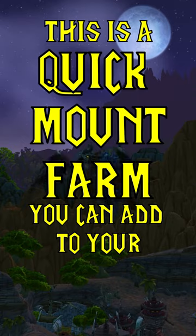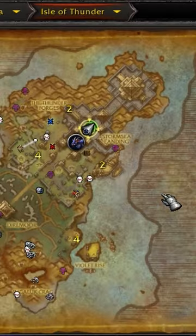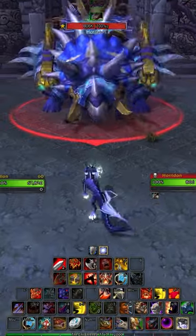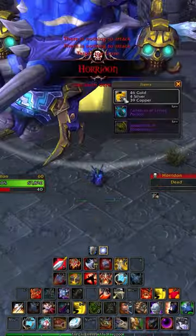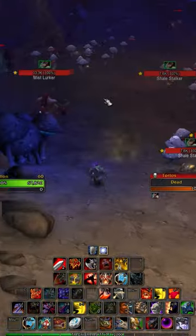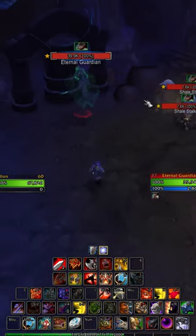This is a quick mount farm you can add to your weekly WoW runs. Throne of Thunder, located on the Isle of Thunder in Pandaria, is a great raid to run due to two mounts being available within the first six bosses. Haridun drops the Spawn of Haridun, and Jakun drops the Clutch of Jakun.